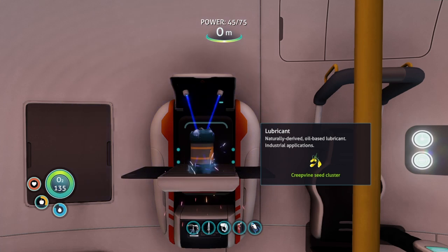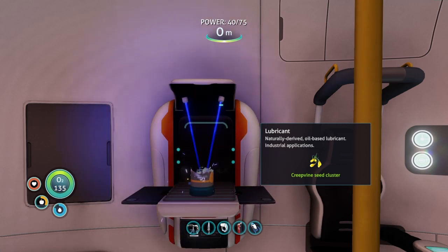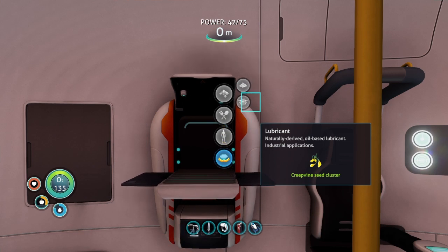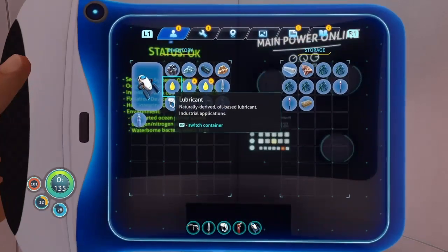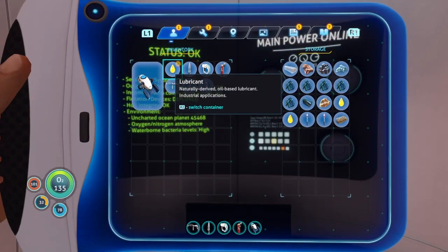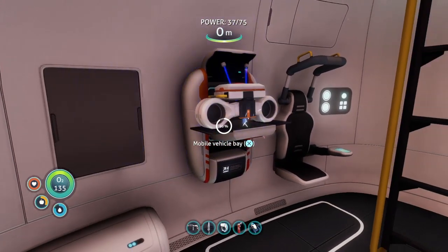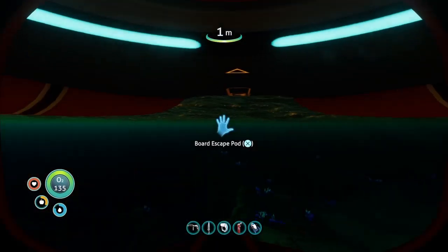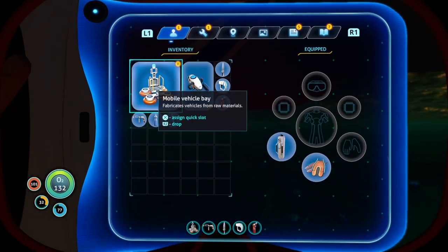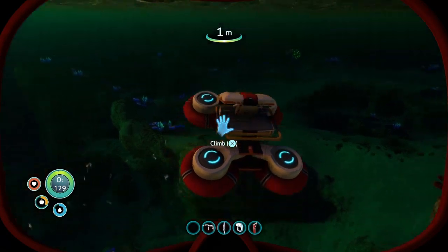Two more pieces of lubricant. We have a lot more than I thought. And we have the mobile vehicle bay ready. Pop all of those in — and then we can deploy this. We have titanium. That will be four — it's a small one. Just like that.